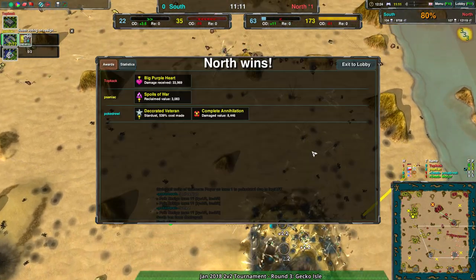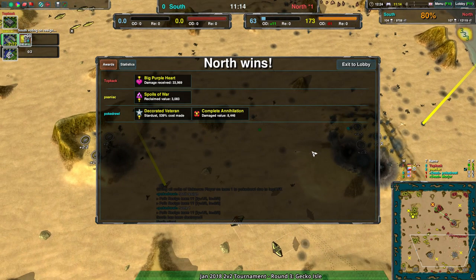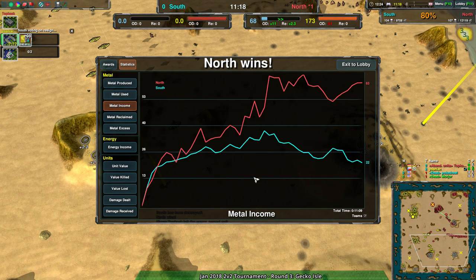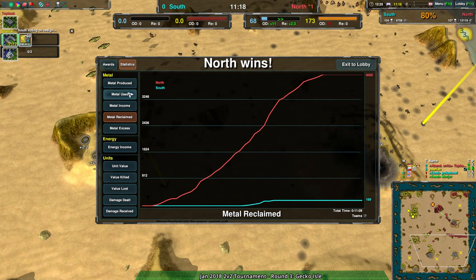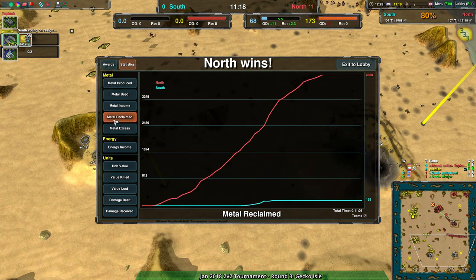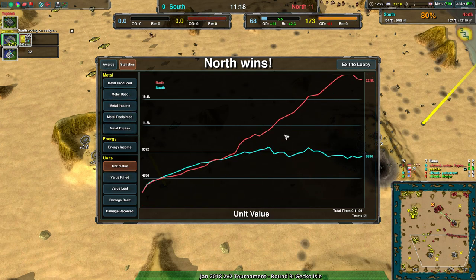On a map without a lot of reclaim, do the standard thing as Pogedrill and Mordor were doing. North side's metal produced was way higher — a two-fold lead from the start thanks to all the reclaim, with about 4,000 metal reclaimed. Metal reclaim helped keep their income high especially during the beginning, and there was hardly any response from the south team. That was actually a more even match than expected. Well done to Pogedrill and Mordor for putting the fight in.